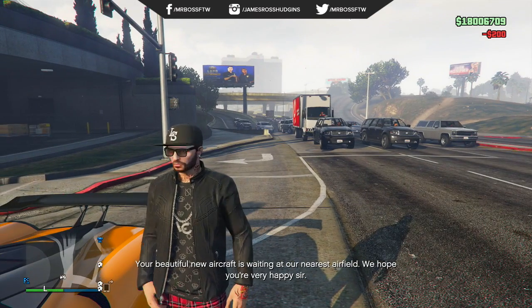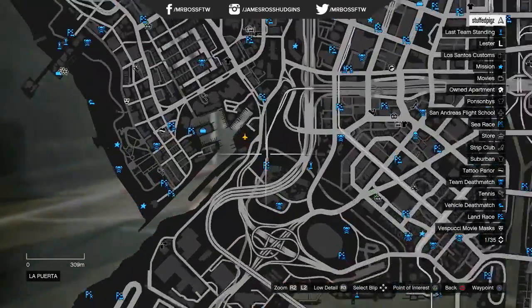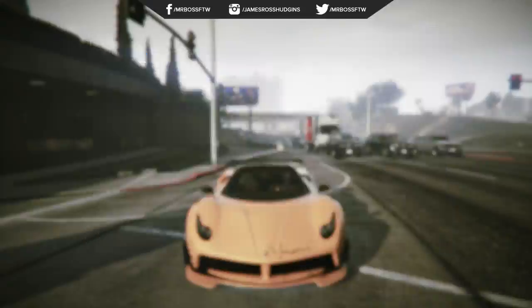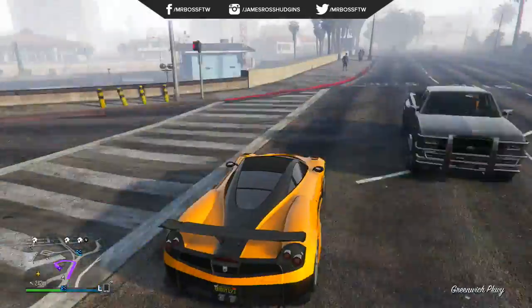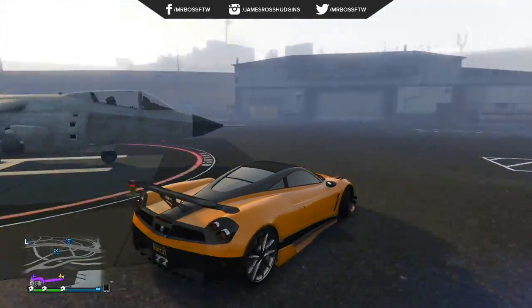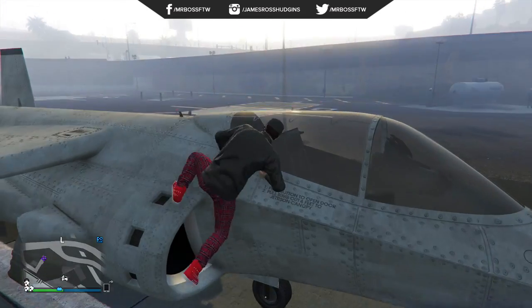Now our first official secret feature involves the Hydra. As you guys know, the Hydra was that VTOL jet added with the Heist update — something we had wanted for almost a year and a half in GTA 5. There are two brand new things with the Hydra that were added. One is that it now spawns at a helipad. You used to have to get it at an airport, which was really inconvenient with only one or two spawn locations. Now, because of the jet's VTOL system and how it can take off and land vertically, it can spawn at any helipad — ultra convenient.